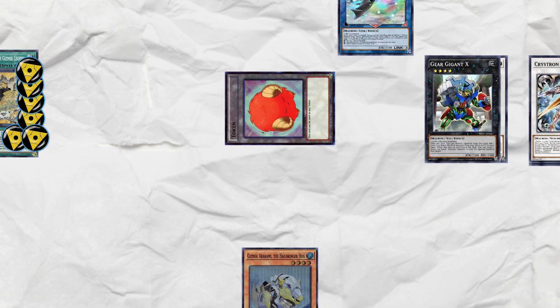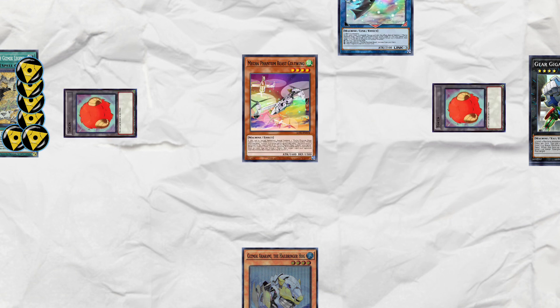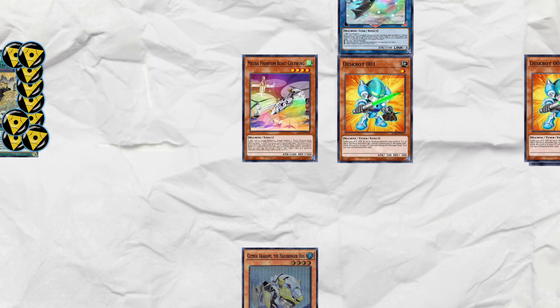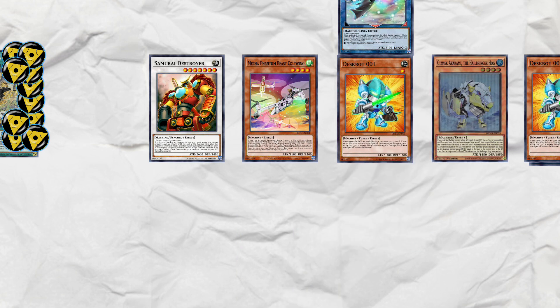Gear effect: detach and add Gizmech Hog. Auroradon effect: tribute Gear and the token to summon Coltwing. Coltwing effect summons two tokens, putting another counter on Scrolls. Then both of your 001s get summoned back, putting another two counters on. Synchro 001 and two tokens into Samurai Destroyer. Then Hog effect special summons itself, putting the tenth and final counter on Scrolls.